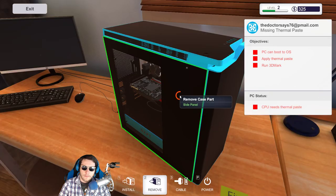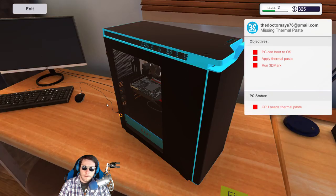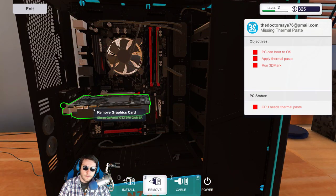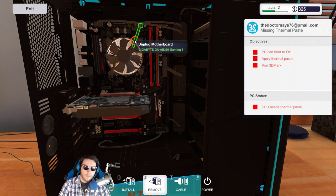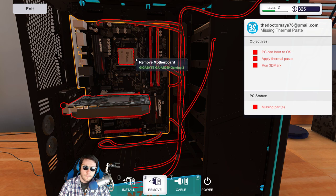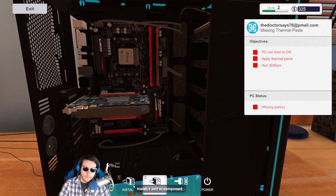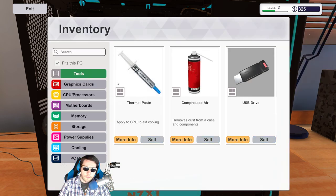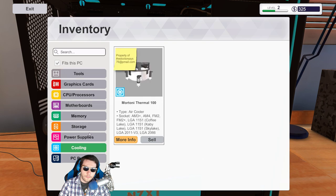Let's take the side panel off. All we've got to do is remove some stuff to get to the CPU — actually just remove the air cooler and that's it. Is that enough thermal paste? Okay — install the cooling fan.